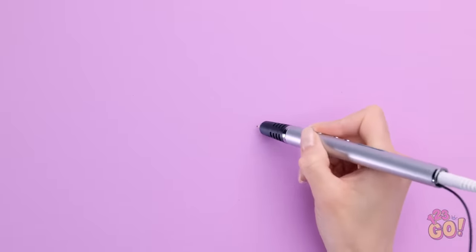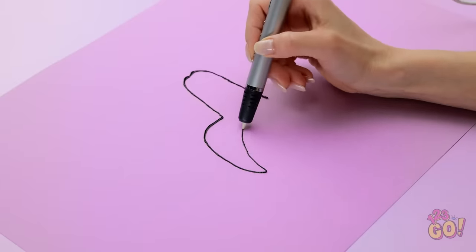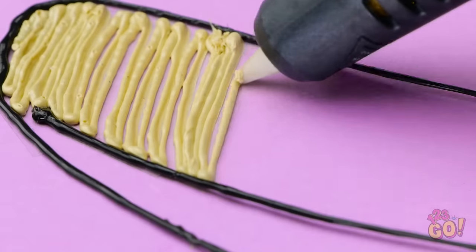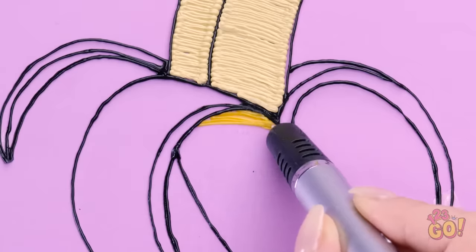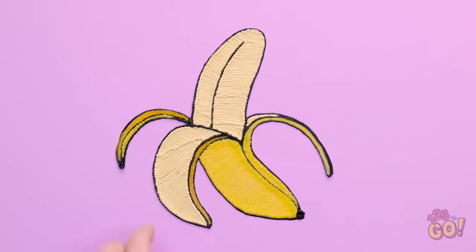Excuse me. I need to draw a banana. This'll be straightforward. But I'm gonna be a little artistic. This is looking great! Time for some yellow! I'll just fill in the sections. I'll definitely win this round. It's looking pretty realistic. I'll use a darker yellow for the skin. I'll take my time. I want to get it just right. I don't want to slip up. Finished!